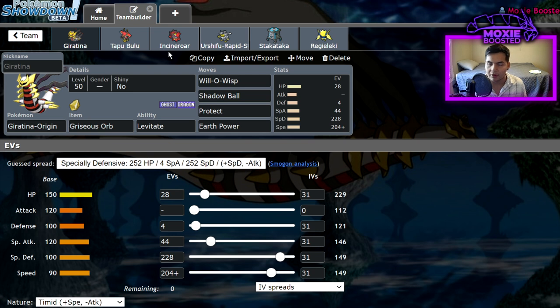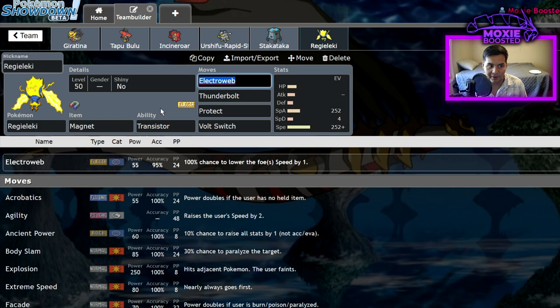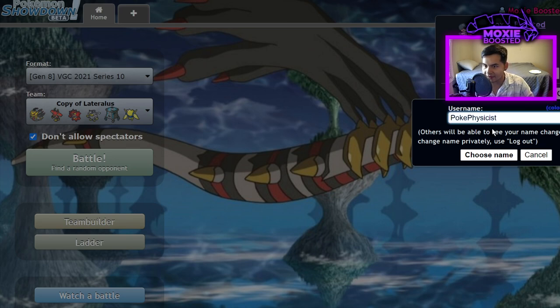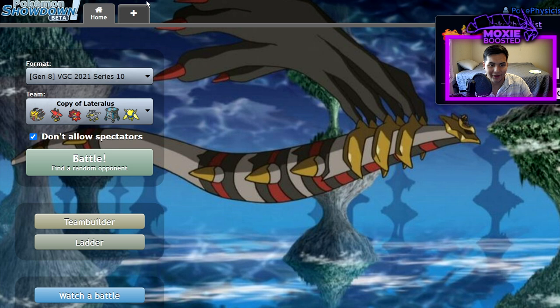I will say one thing Giratina does really well — it actually has a decent typing for dealing with a lot of Pokemon. It hardwalls Landorus-T of all Pokemon. Landorus-T runs Earth Power — not effective. Rock Slide — not doing that much. Sludge Bomb — completely resisted. Anyway, we have Stakataka with Safety Goggles because we have a horrible Xerneas matchup without it. This thing is holding our team together like glue and duct tape. And we have Magnet Regieleki, the biggest glue of all. I trust this Pokemon so much I'm gonna sign in to my PokePhysicist account where I test all of my teams that I'm super confident in. I'm definitely super confident in this one.